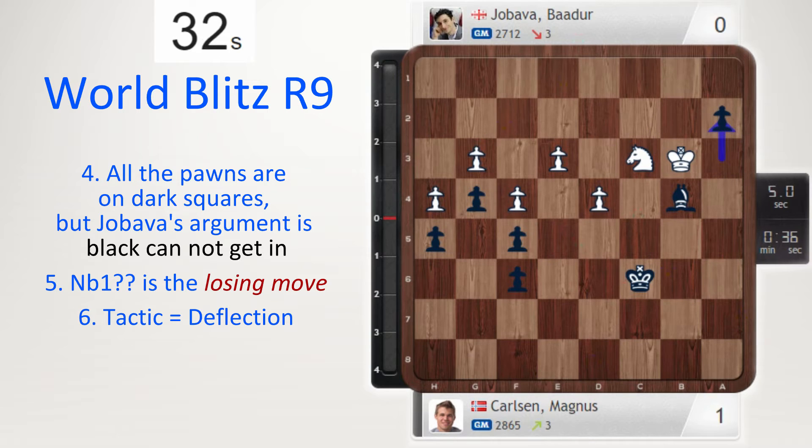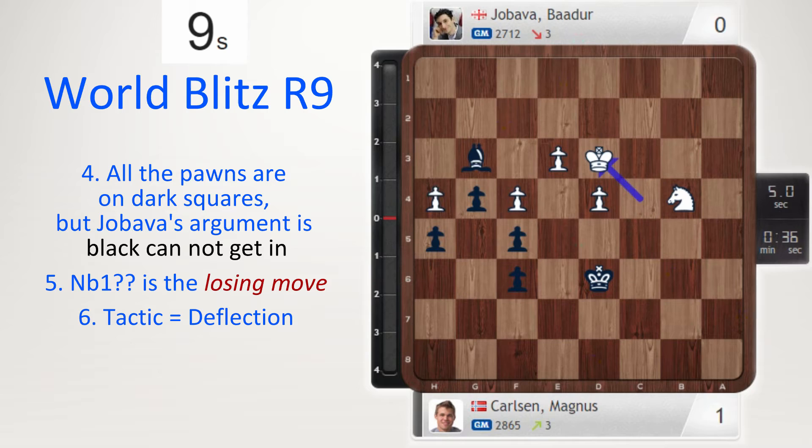Magnus now plays a deflection: a2. Chess is so harsh. If king takes a2, you drop your knight, and if king b4 you get a queen. As in the game, knight takes a2, bishop e1 — and all the pawns are on dark squares. This is very unfortunate and leads to a winning endgame. White is up a pawn but it doesn't matter because two pawns will fall very soon. King there, take, check, take the other one, take — then the G and H pawns march. H3 and there's no way to stop the H pawn queening.